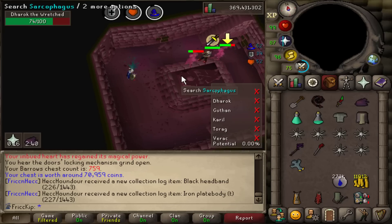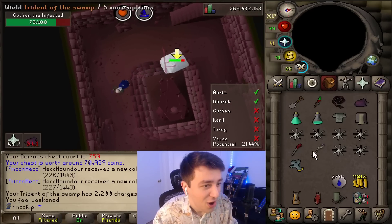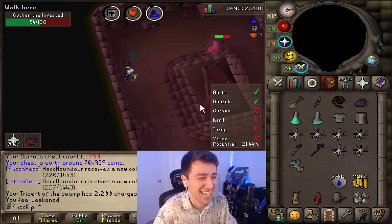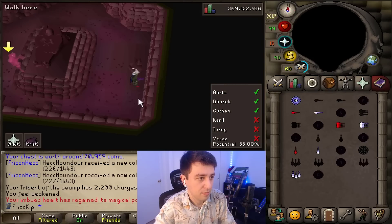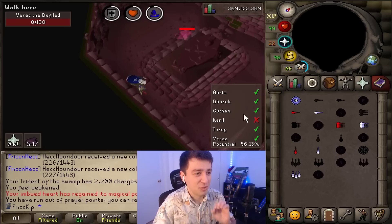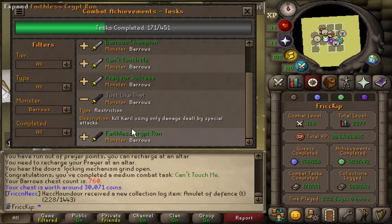Yes! This is how it's going to happen. Once I finish this run we should get the task. Let's see the combat task get completed. There it is — can't touch me! The last task left is kill Carol using only special attacks.